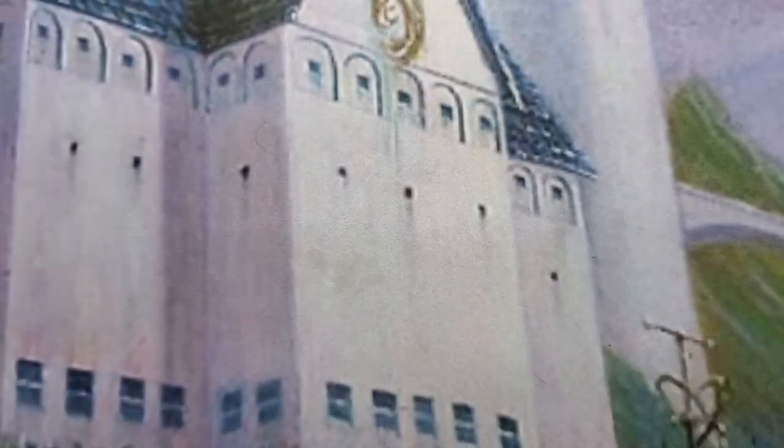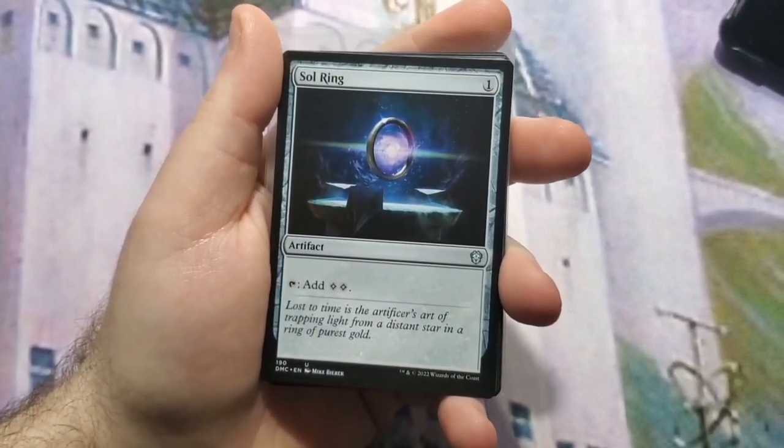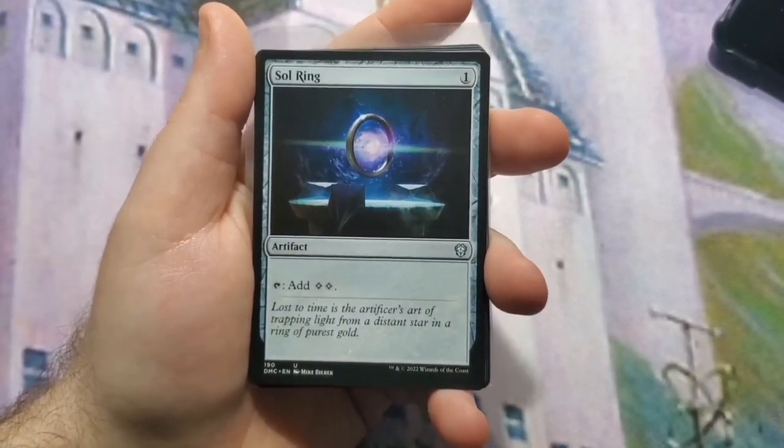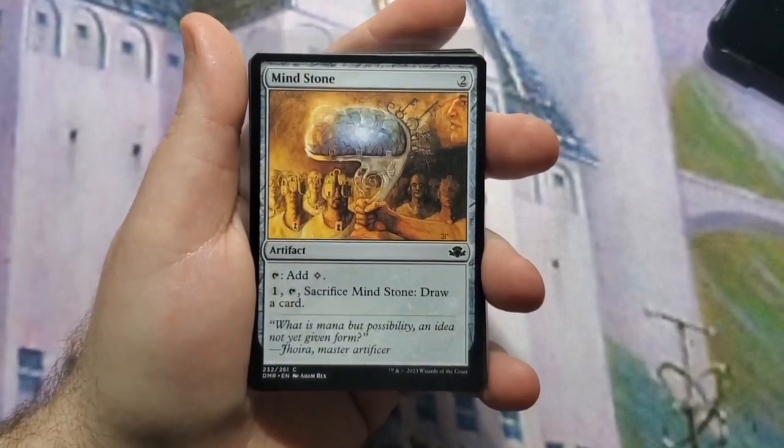Moving on to the ramp section. This was a custom deck so it gets a Sol Ring in it — we start off with that, especially since angels have a high mana value. Sol Ring is helpful for all the high casting cost stuff.